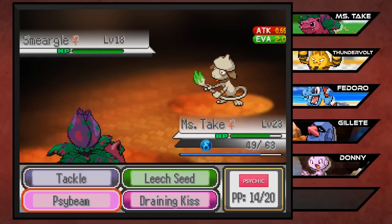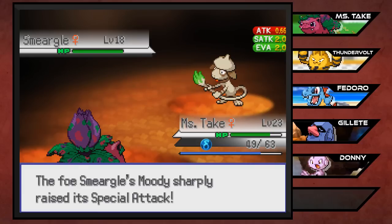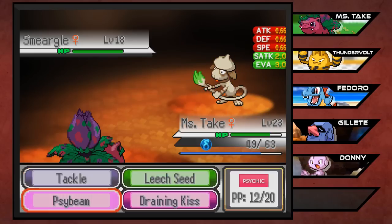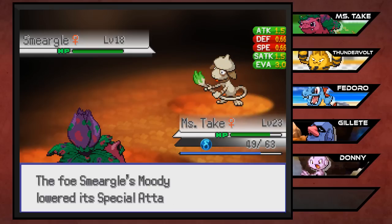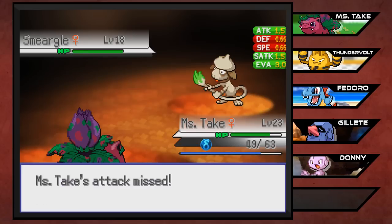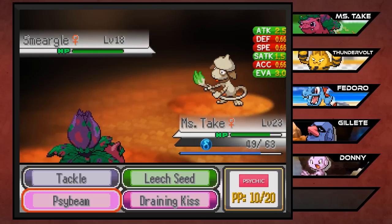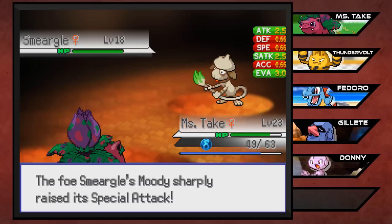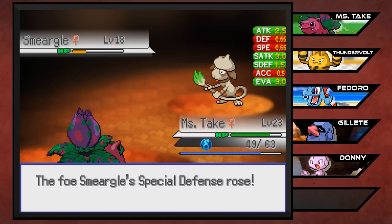We've got the Moody ability going on - I thought it only raised the stat but I guess it also lowers something. What is up with our misses right now? It's because he got evasiveness. Smeargle with Sticky Web, Stealth Rock, and all of this Moody going on - oh my god. If only Thundervolt was alive we could use Swift or Shockwave which never misses. Please lower his evasiveness! You lowered its accuracy - I need... This one's got Protect. Of course this one's got Protect. If it would actually go for an attack I would very much appreciate that.